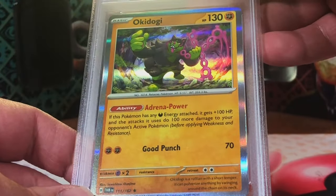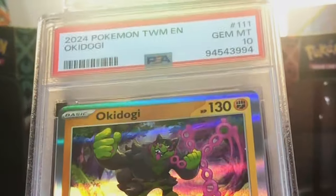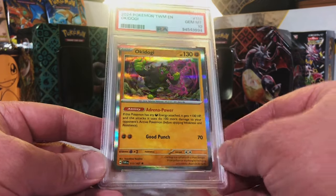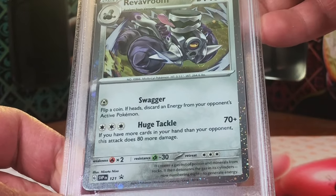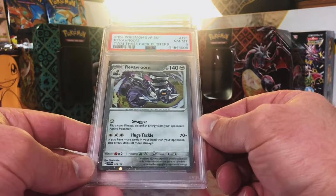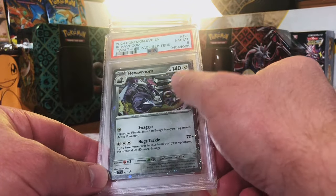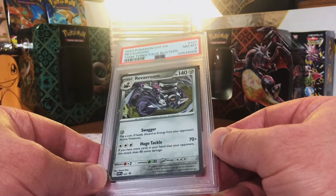Another Okidogi - I'll guess a 9. Gem Mint 10! All these 10s are frying my brain. Revival Room Holo promo, also from the 3-pack blisters - I'll guess 10. Got an 8. There was some whitening on the back - that's fine, we'll take it nonetheless. Love the promo cards - the holo on the edges and the front of the card is just beautiful.